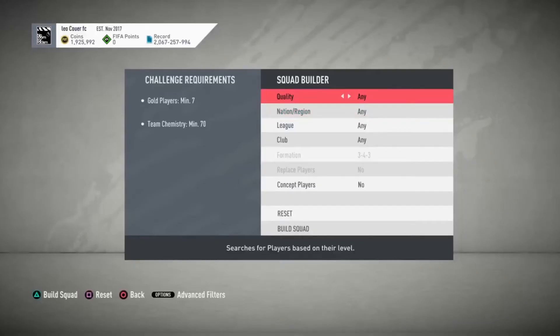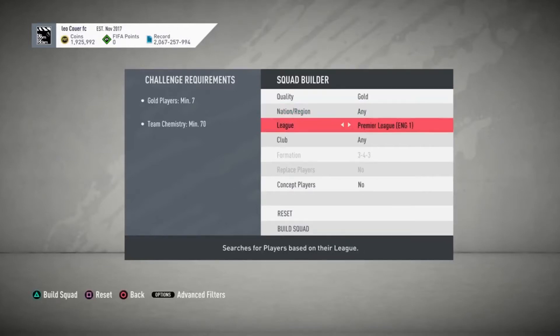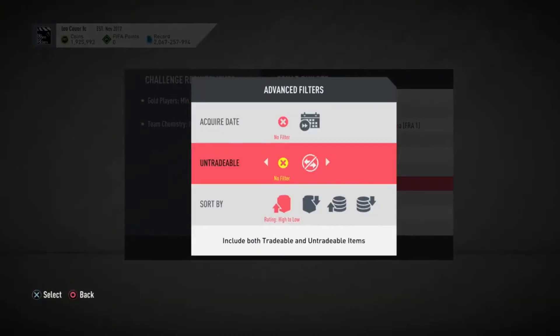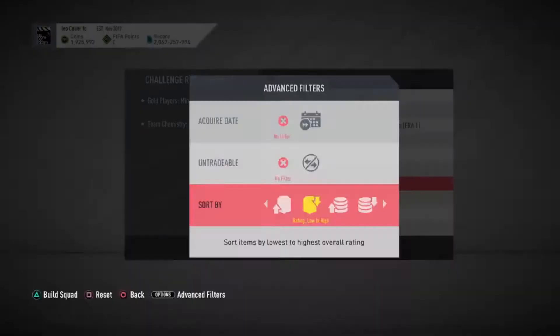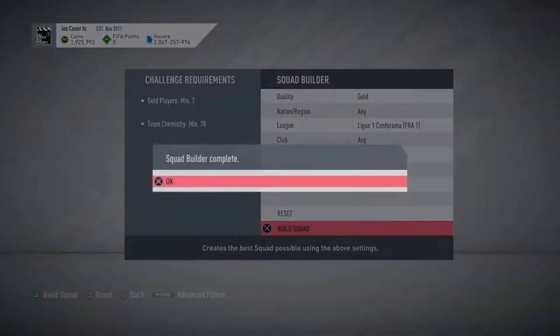There are two SBCs currently out at the time of this video: the 85-to-92 SBC and the 88-plus SBC. The 88-plus SBC is optional but good because you get five 88-plus fodders you can throw into other SBCs, or you could get lucky and pack Mbappe — keep the good ones and discard the ones that aren't.